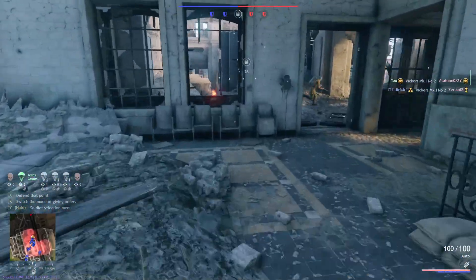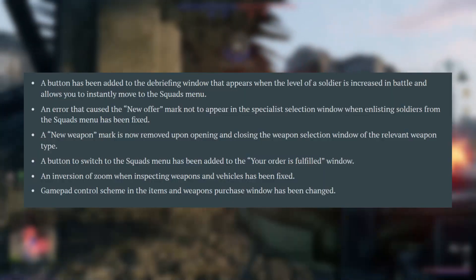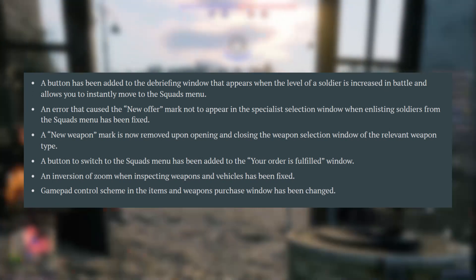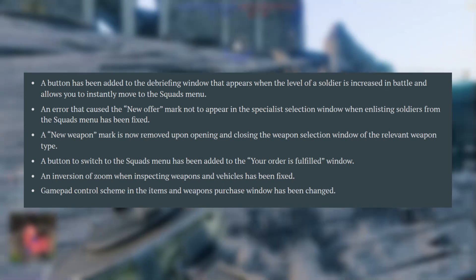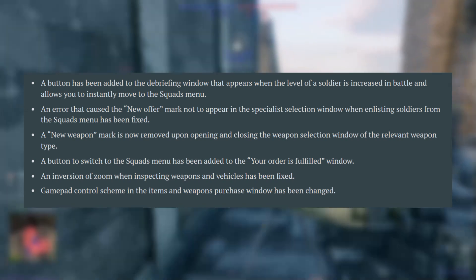The first thing we have to talk about is update 0.4.6.40, and this essentially adds a lot of new stuff. Most notably, after you fight a battle you'll be automatically directed to the squad's upgrades screen, where you can see what you should do next in the squad update. Enlisted has done that, which is very interesting, and there are also a lot of other things that they've stated.